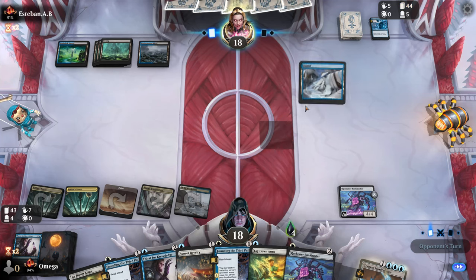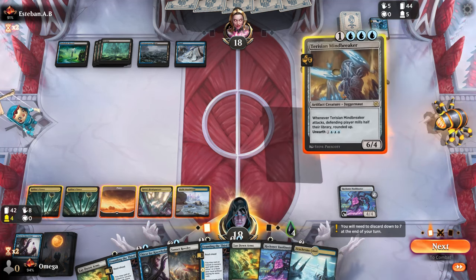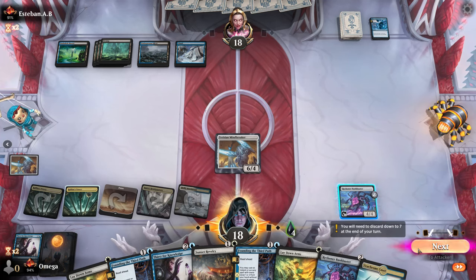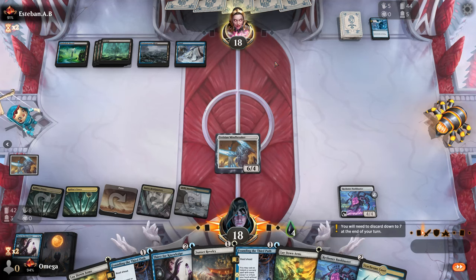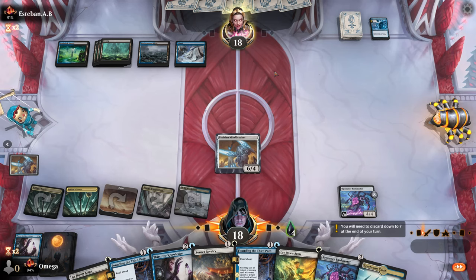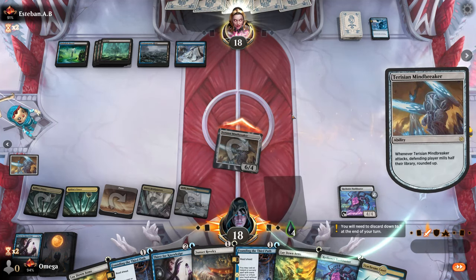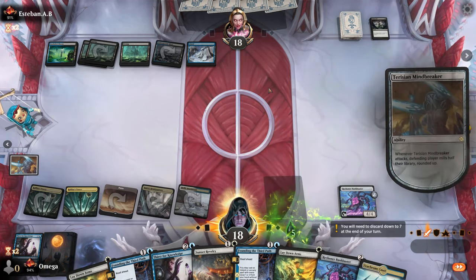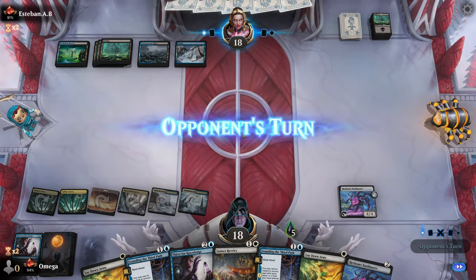We have some leverage but it's still 44 cards and he probably has counterspells. I think we should still play this. He definitely has an answer — it could be Go for the Throat, but I think it's Atraxa. I'd go with Atraxa to be honest, but maybe we can use Bankbuster to buffer it.